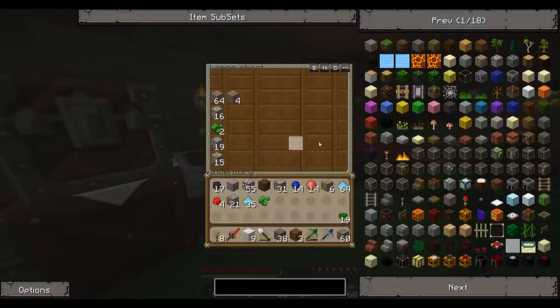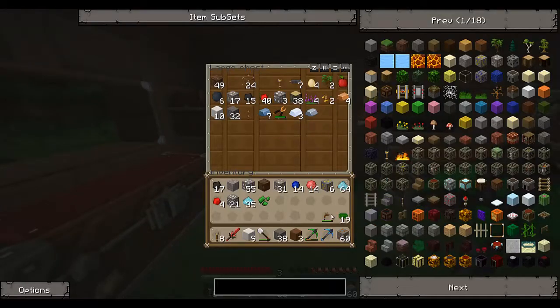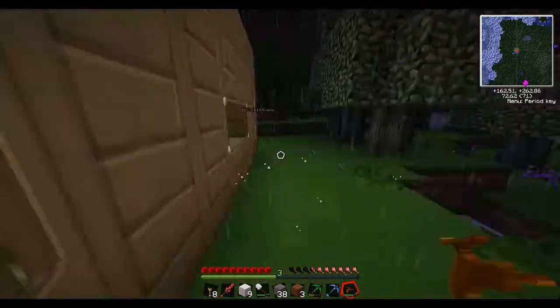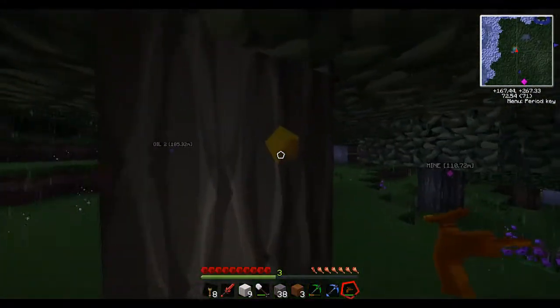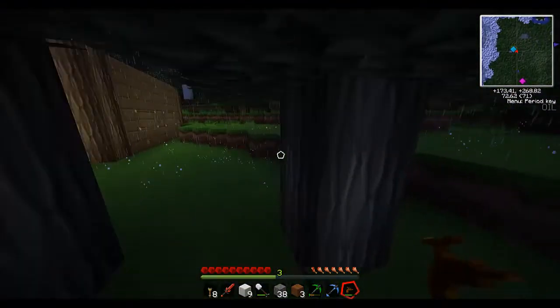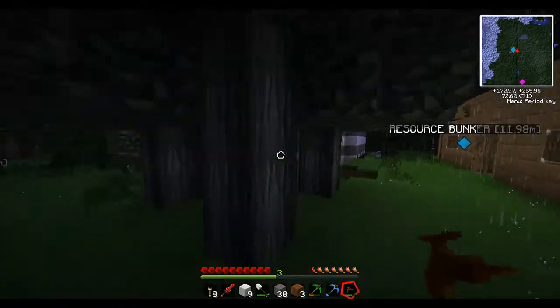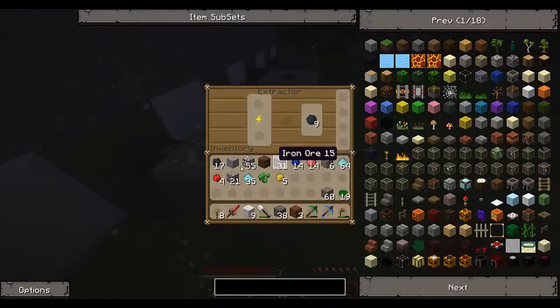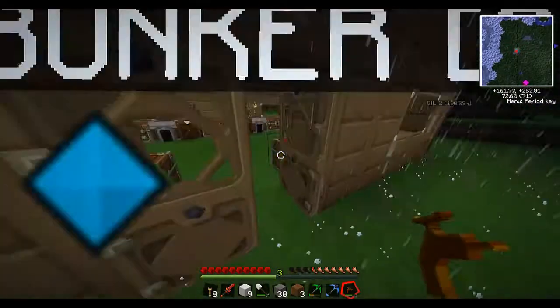Let's just get a bit more rubber. Where's my tree tap? So much sap! And then that can go in our extractor - because we have an extractor. In you go. More rubber. Great.